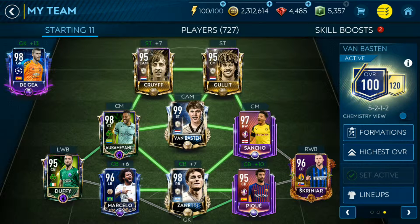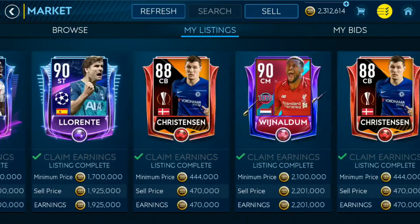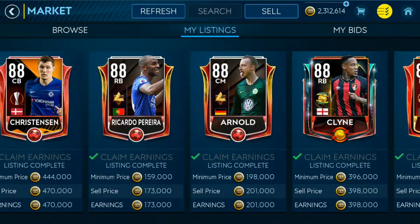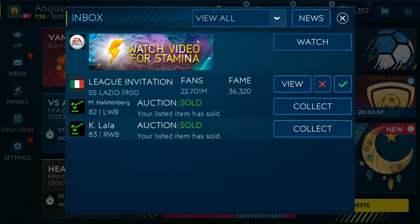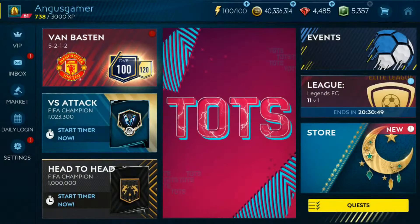You might have noticed that I'm not using any Champions League players. But if you come to the listings, you guys can see your boy has made a lot of profit recently. All the past program players I've taken advantage of and earned a lot of coins. We have 40 million right now on the line, which is not bad at all. We've literally made 48 million out of those cards, which is absolutely insane.